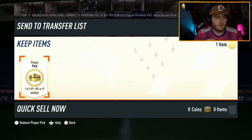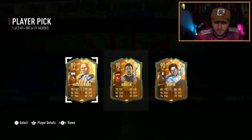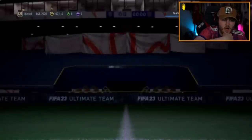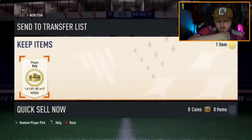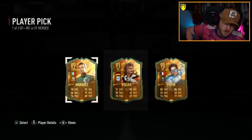Next one — who are we going to get? We want to see purple, maybe a little French Premier League action. Or, hear me out — we get terrible. Next one for Belfast — I'll take World Cup Völler, 91-rated. That's not bad at all, I'll happily take that.